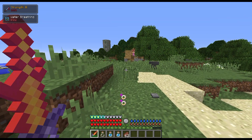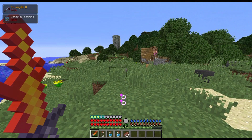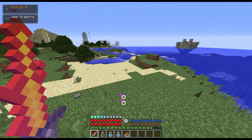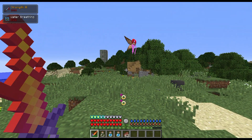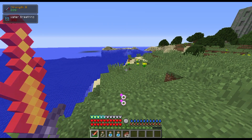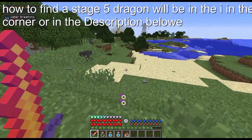Hello guys and girls, today we are making another tutorial video. This tutorial is how to get a baby dragon. The first thing you want to do is kill a dragon — you want to kill its mama, and the only way to kill the mama is to kill a stage 5 dragon.